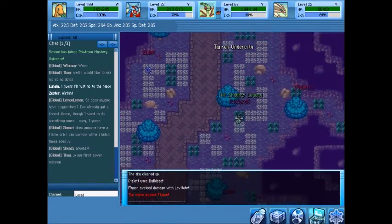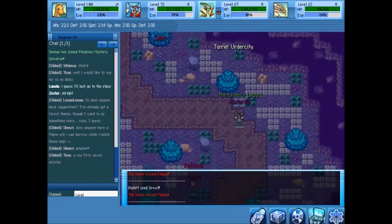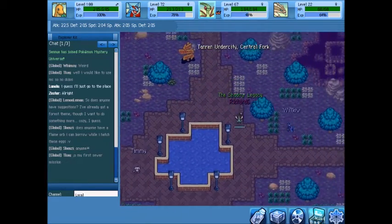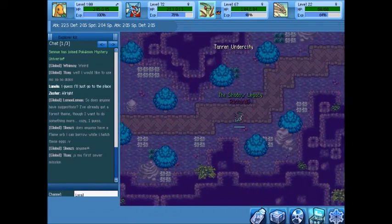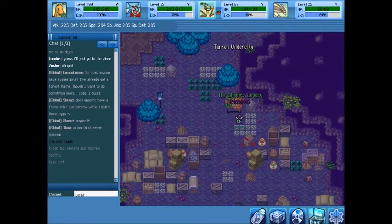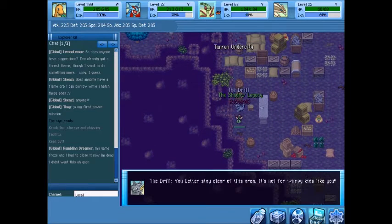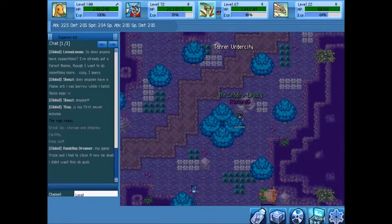Going straight down you can see there are Zubats and Geodudes. We reach what's called the Central Fork — basically the crossroads down here. If you go to the right and follow that path you'll stop seeing spawns. There's really nothing important down there yet, just a storage area for residents — nothing useful for us.